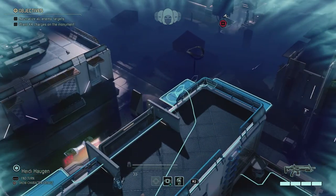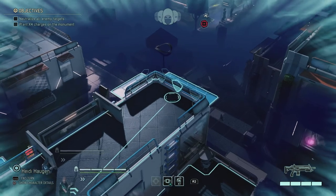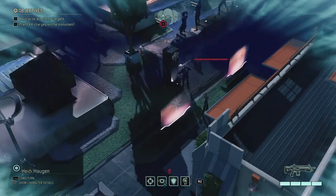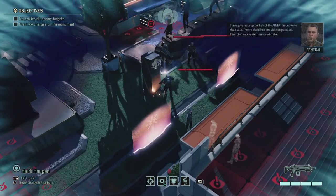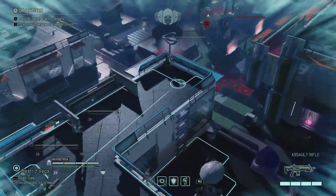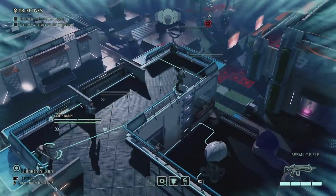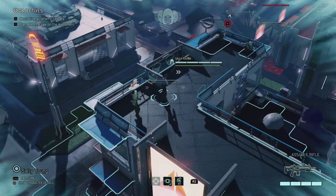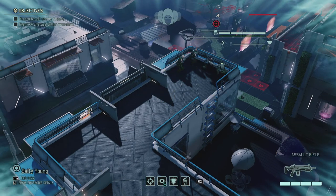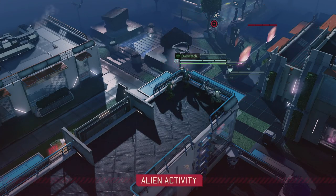I'm just going to start by moving them a bit further on the roof, which is actually a nice starting position. We start on a roof. Heidi, you can go over here. We see three soldiers in the background - Advent forces. They're disciplined and well equipped, but their obedience makes them predictable. I'm wondering if we can already put down an Overwatch. If I put them all over here and move them all into Overwatch, we'll see what the aliens are going to do. They're moving away from us.